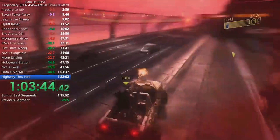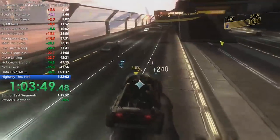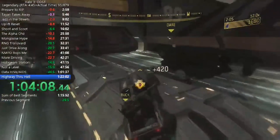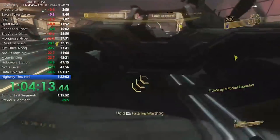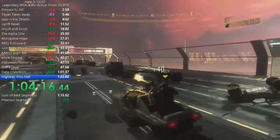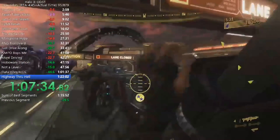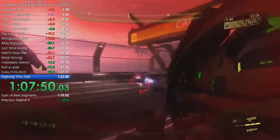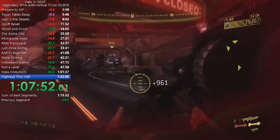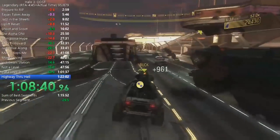When we get to the final escort driving section, speedrunners jump into a warthog and have Buck shoot at all the enemies. A good strategy is to drive ahead of the Olephant and take out enemies way ahead before it moves forward. One of the biggest threat areas is with all of the ghosts, as they can deal a ton of damage depending on difficulty. You can use a rocket launcher or fuel rod gun to take them out quicker, since otherwise you can get completely wrecked.